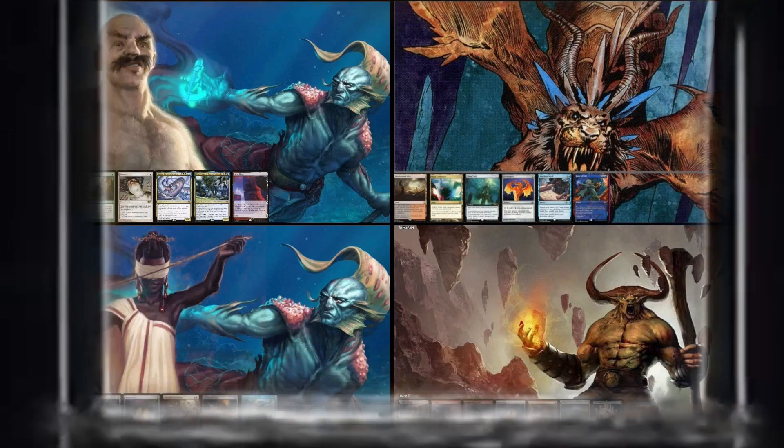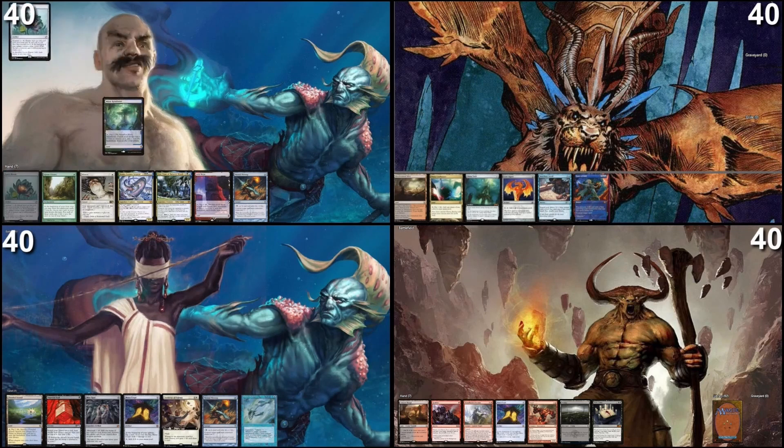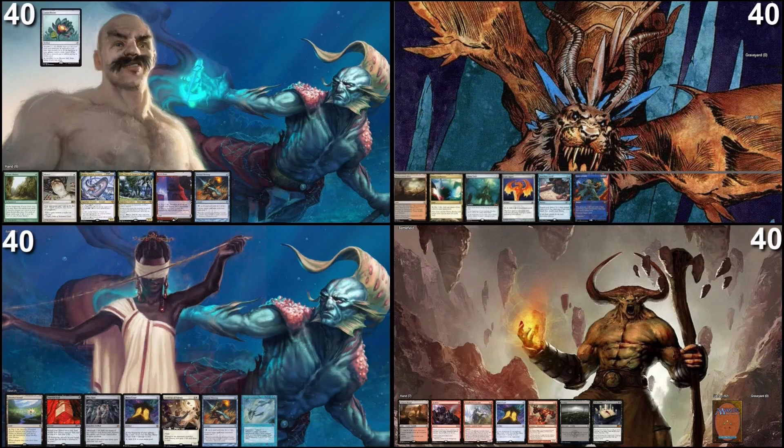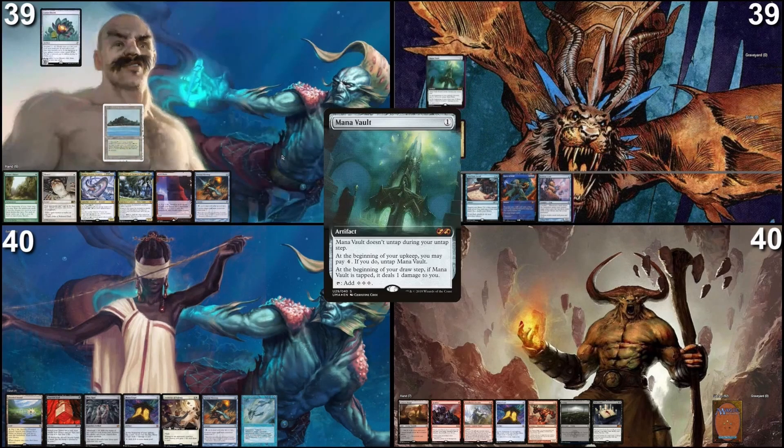I will start the game, draw a card. I'm going to play this Misty Rainforest first, then suspend a Lotus Bloom. I'll crack my Misty for a Tropical Island and pass the turn. Draw for turn, play Mana Confluence as my land, tap it, lose a life to cast a Mana Bolt, and then pass the turn. Take my turn, draw a card.